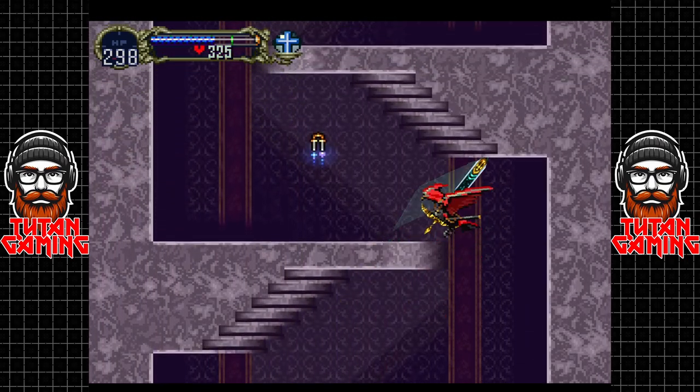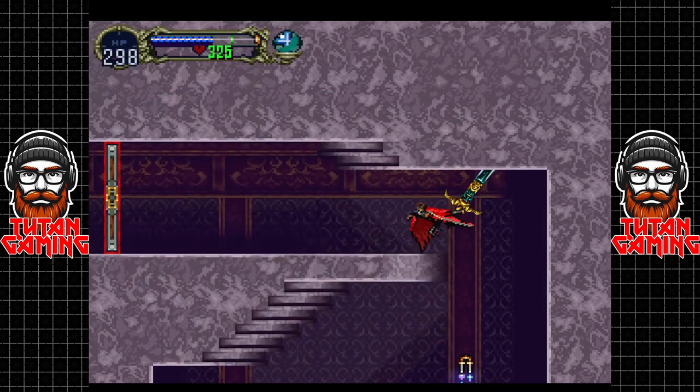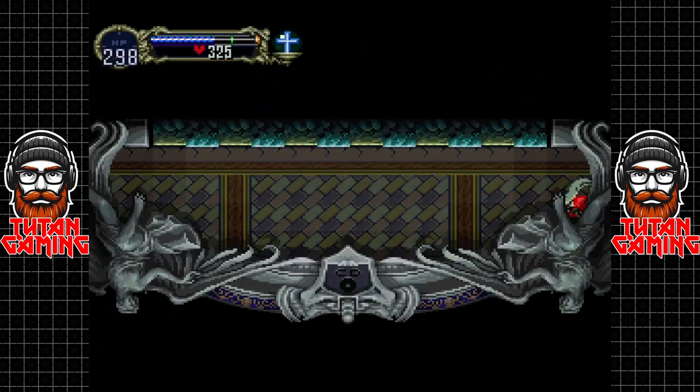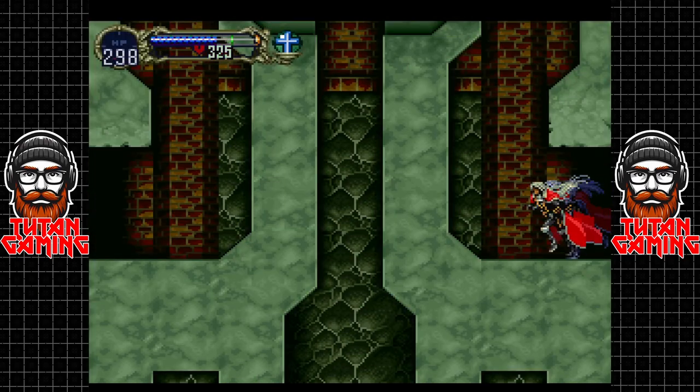I'm still really enjoying using the gas ability — it's incredibly overpowered. From what I can understand, they recommend you attack Vlad somewhere in the mid-50s level wise, so at level 61 we should be good to go.